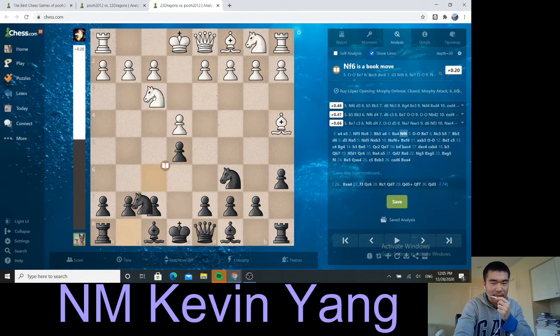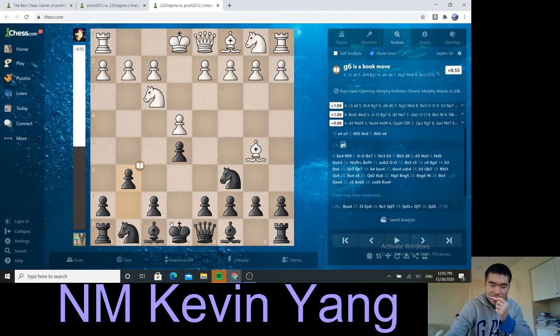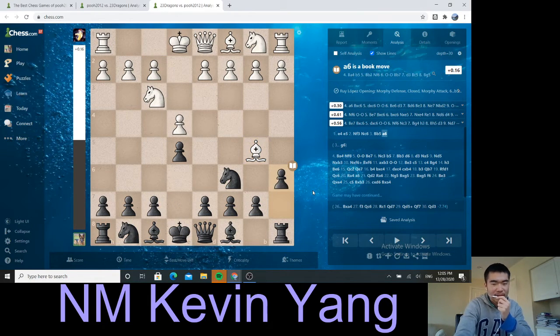a6, bishop a4, knight f6. There are so many lines to this. For example, some people play g6 with the idea of bishop g7, knight e7, castles, d6, f5. Another line could be d6, knight g7, a6 like I played, but there are all kinds of moves.